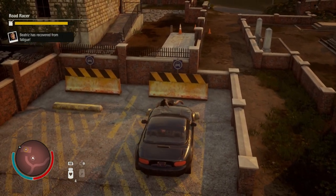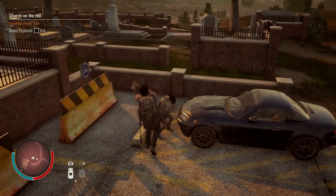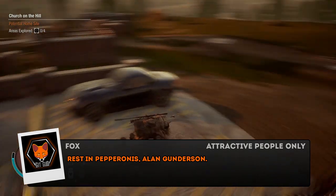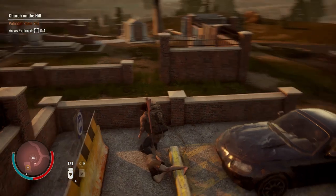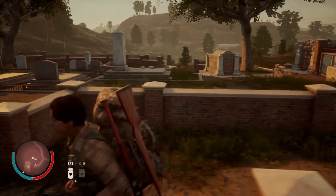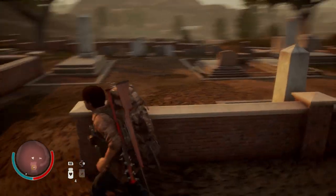Let's quickly take a look at the base's appearance. It is indeed a church, and it is indeed on a hill, which gives me a little bit of a State of Decay 1 vibe because the first base of the State of Decay 1 campaign is a church. It also features a graveyard in the back, which does not serve any mechanical purpose — it's just aesthetic, and it's really annoying because when you want to park, it is in the way and you have to drive around it.